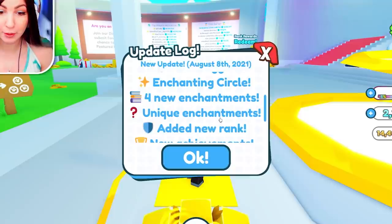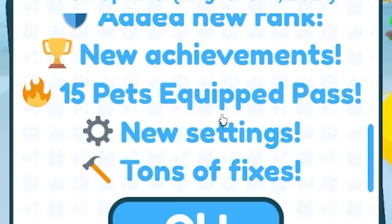Fantasy World: three new areas, 24 new pets, three new eggs, enchanting circle, four new enchantments, unique enchantments. I can't read anymore. This is a lot of stuff.